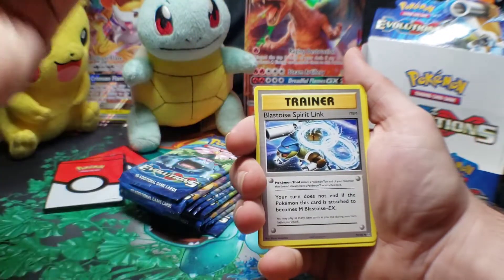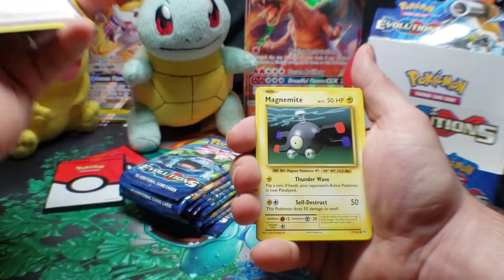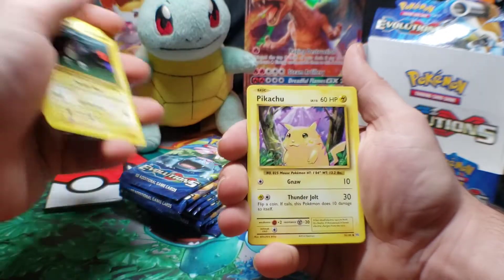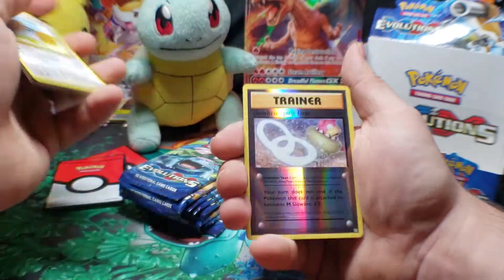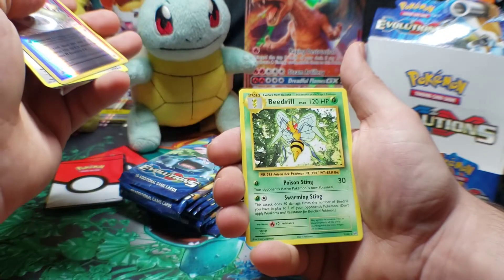Energy Retrieval — ha, I said it right. Blastoise Spirit Link, Switch. Man, if we got a Blastoise in this box that would just be magical. Granted it would be a Mega or an EX, but he is indeed an awesome card. Pikachu, Machop, Weedle, Doduo. Reverse holo is a Slowbro Spirit Link. Final card is a Beedrill.